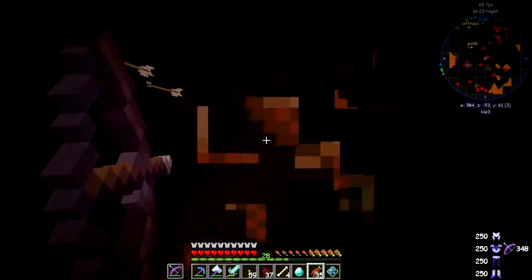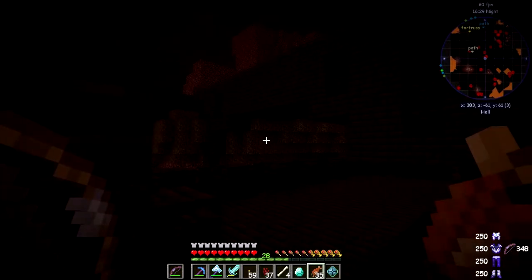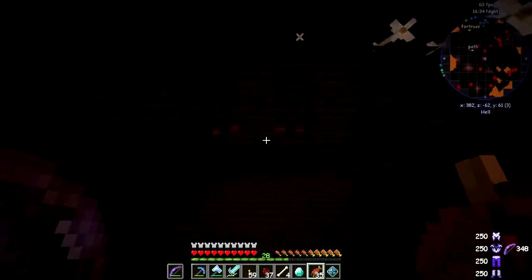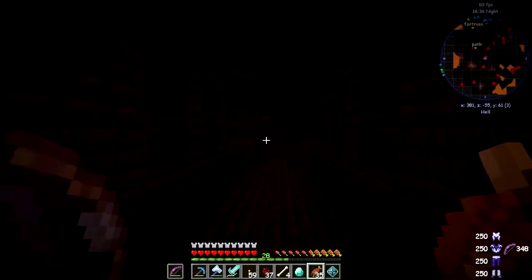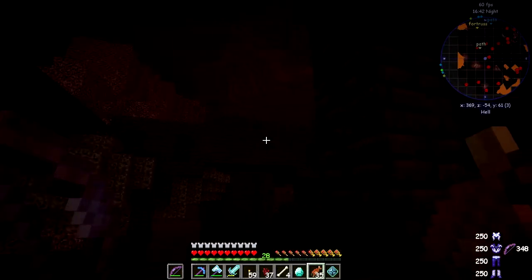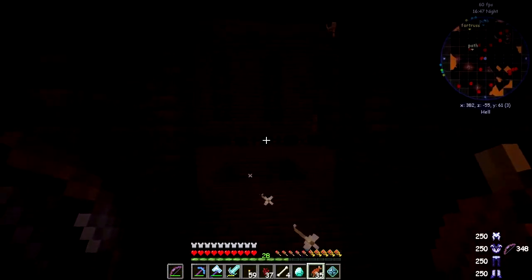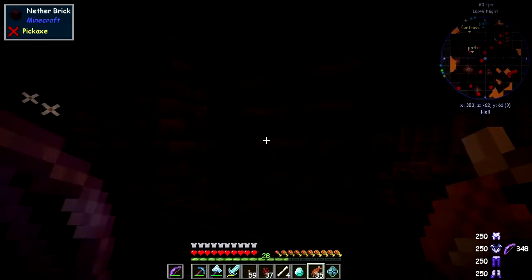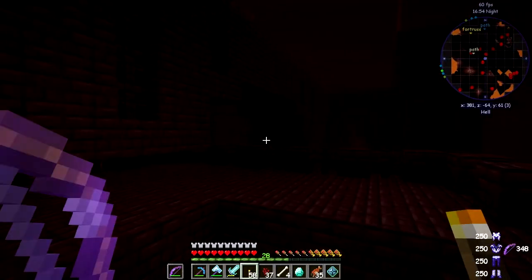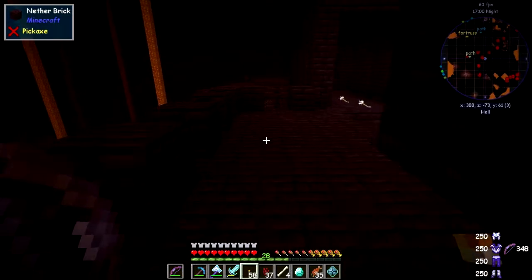Damage levels don't seem too bad. I've got to watch not to do that again — there'll be more blazes around somewhere. I need a few blaze rods, at least two or three, because I'd like to do potions and also the alchemy table. Having a quick look around — nothing particular here. I didn't put down my torch. I'll put it on the right-hand side here since I came up from these steps.